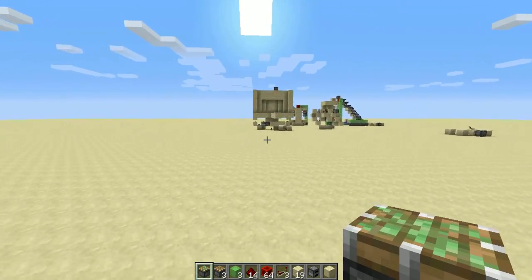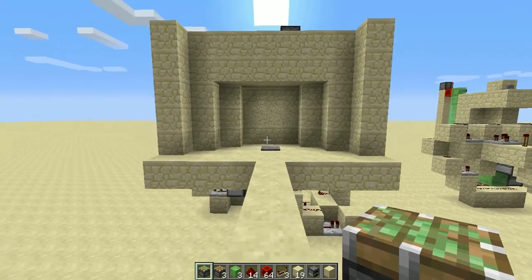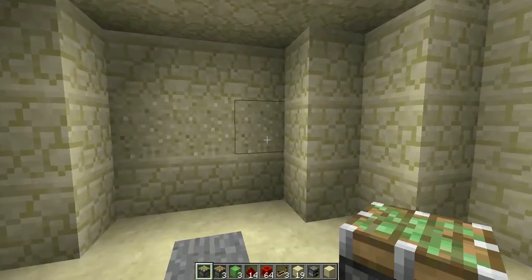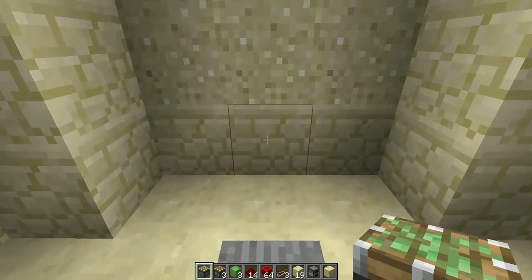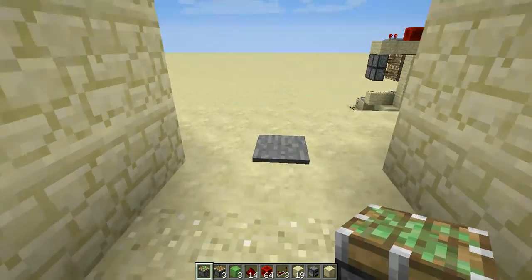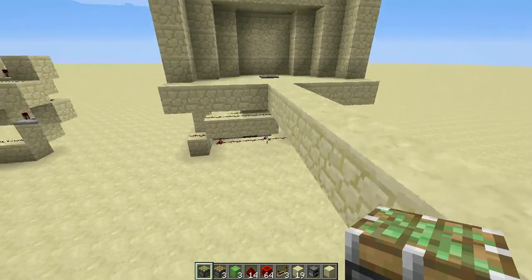Hello guys, welcome back, this is Player, and today I'm going to introduce you to a sand row door. As you can see, it is a 3x3 door with a row of sand in the middle, and when I walk through it, it opens really quickly. I can also close it with the T flip-flop integrated.